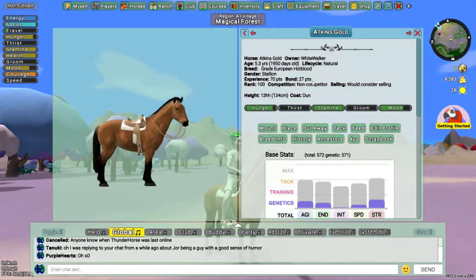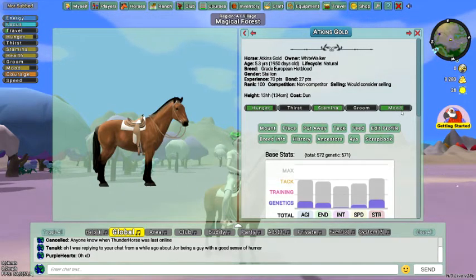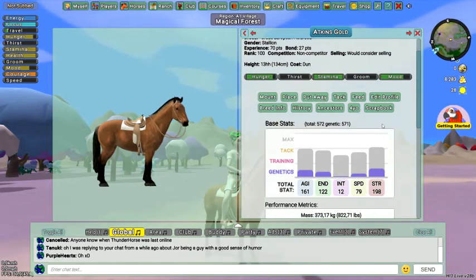We've bonded at 27 points and he has 70 points of experience. He's a non-competitor and I don't really want to sell him because he's a fjord horse and I like him a lot. Right now he's a little bit hungry, quite thirsty, his stamina is very good, and he needs to be groomed — but I don't own a brush yet. His mood is very good; you can just pet your horses to improve their mood.